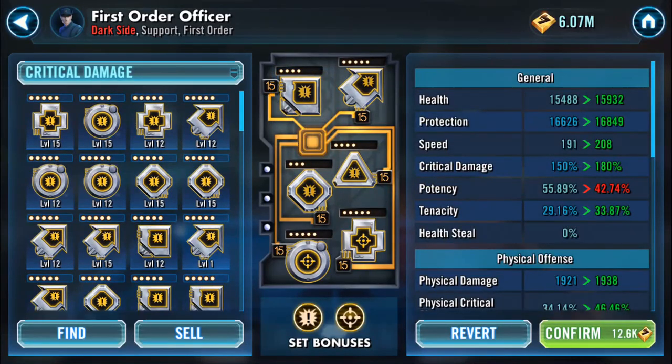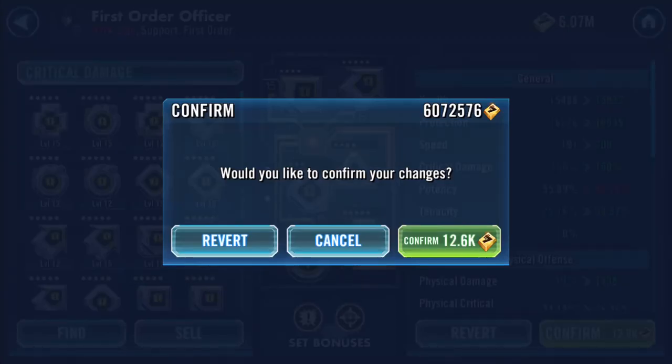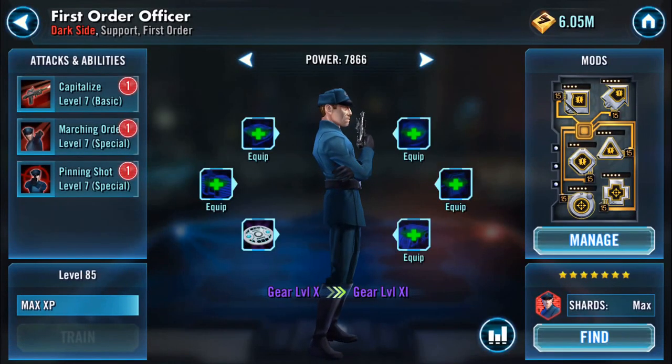My First Order Officer is now running at 208 speed. He's got just under 17,000 protection and just under 16,000 health, so it's around about 32k between the two of them. Critical chance is now 180 and tenacity 33 — that's all there, let's confirm all of that.